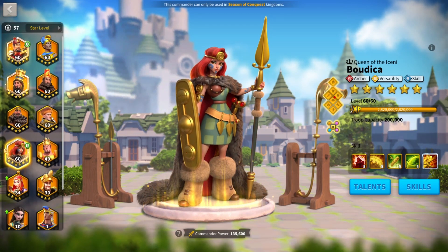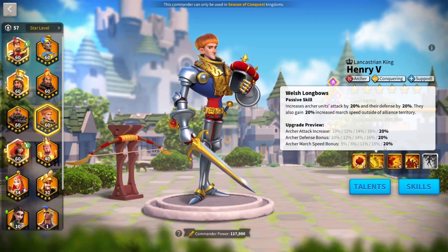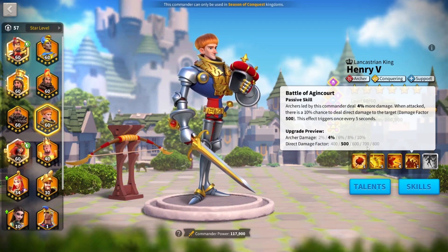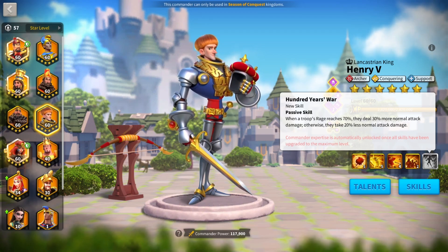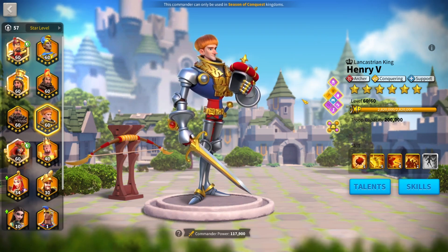Not far behind, Henry and Cyrus is pretty good. Henry is tanky, has march speed off territory, skill damage reduction, direct damage factor, and all damage — and gets even tankier when maxed. I think Cyrus does need a tanky partner since he's quite squishy, but I still think Boudicca Cyrus is probably the better pair. Both Henry and Boudicca benefit from Cyrus being a rage engine.